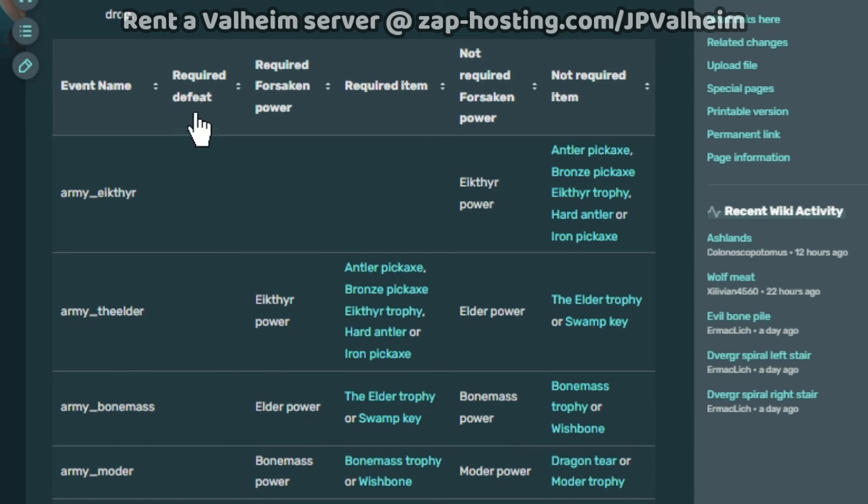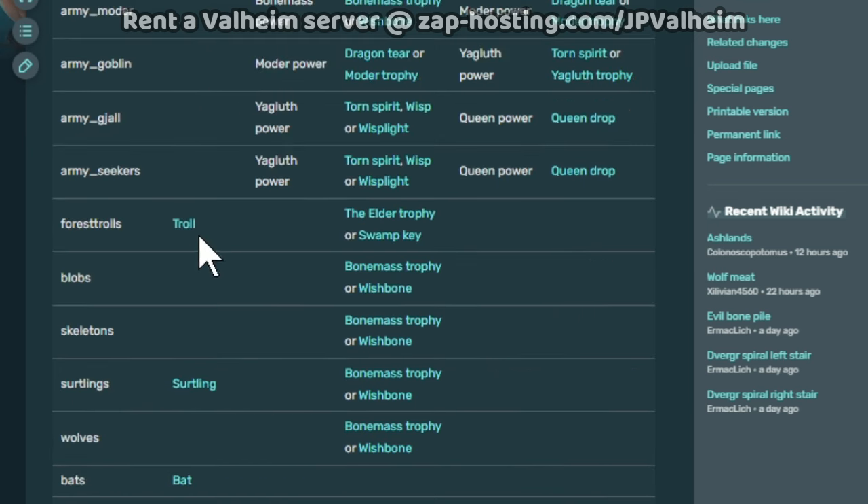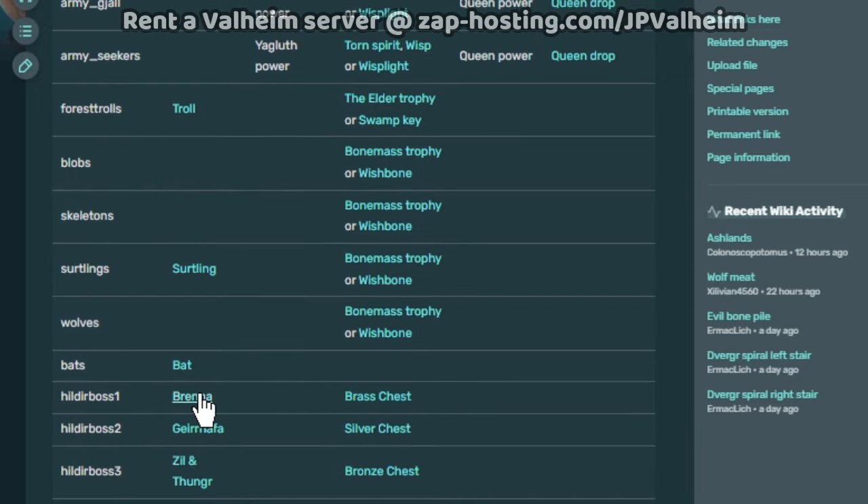The column that acts weird is the 'required defeat' column. You can see that it tracks the trolls, sirtling, bats, and then also all three of the Hilder bosses. But this doesn't get saved until you log out and log back in, confusing us greatly.